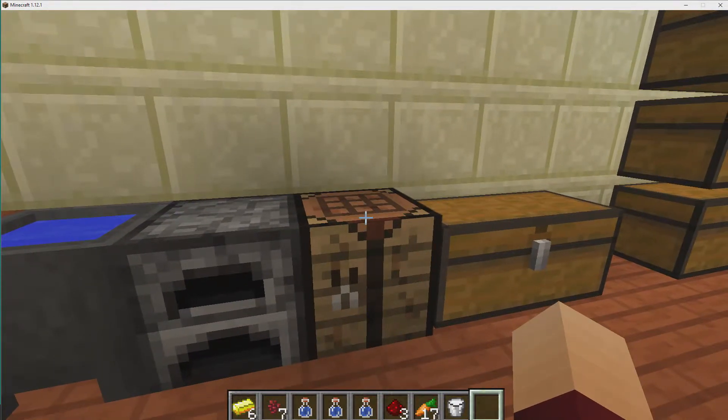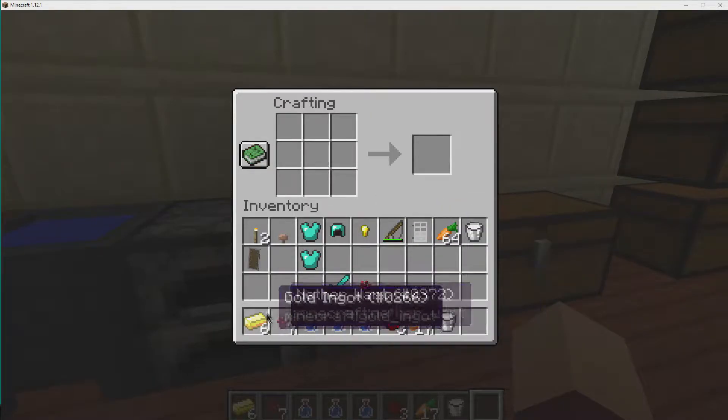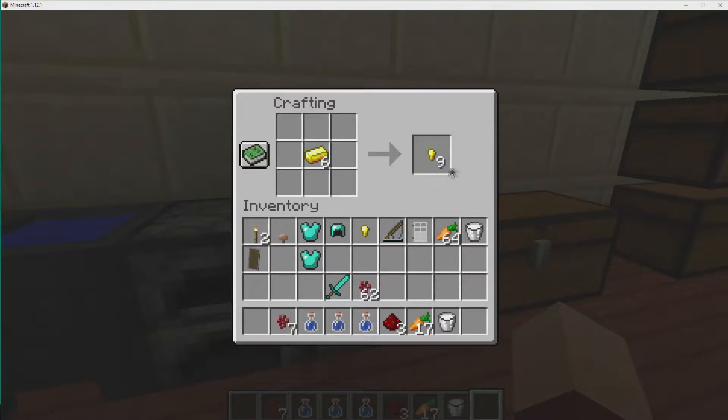Let's start off with the golden carrot. We're going to need a golden carrot, so we're going to go to the crafting table, and we're going to take a gold ingot here and we're going to make some gold nuggets out of it.